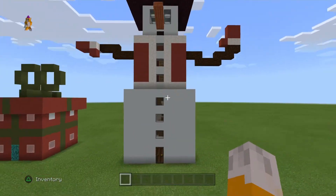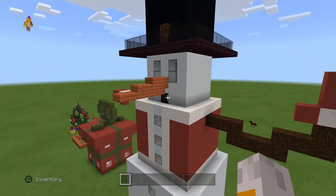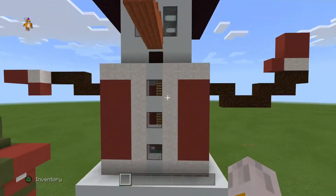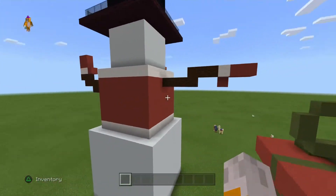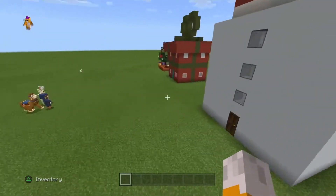As you can see from the outside, he has a top hat, he has a carrot for his nose, he has some gloves for his hands, and the buttons are actually the windows. And he has a nice red coat.